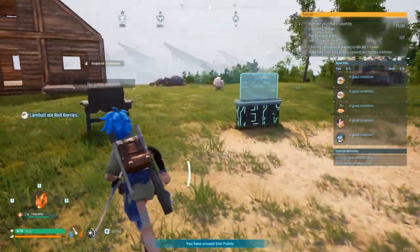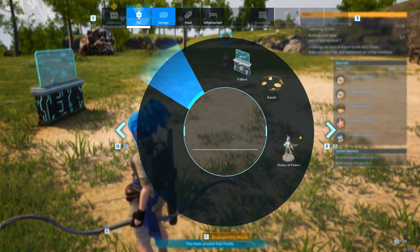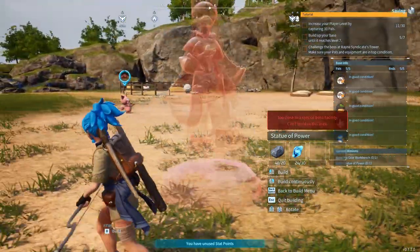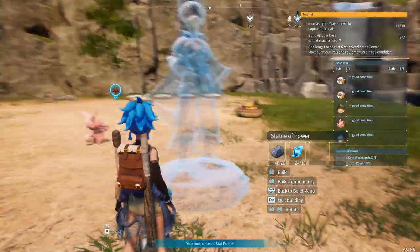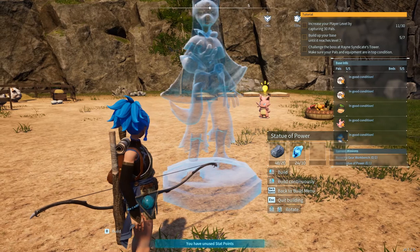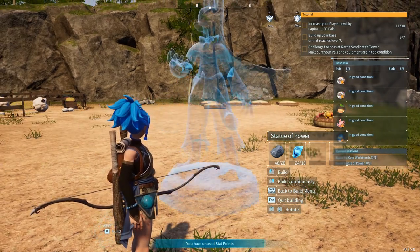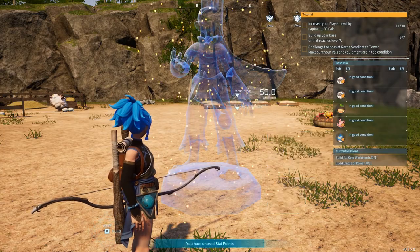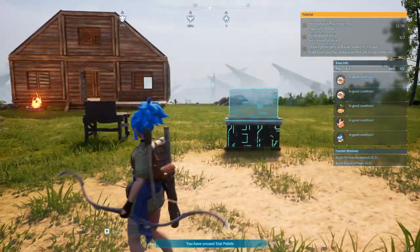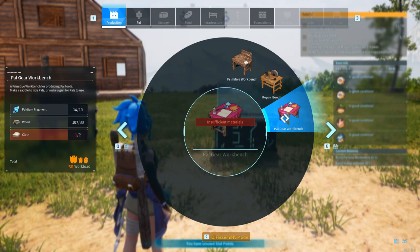So he is watering and we can focus on unlocking the next level, which basically requires us to build this Statue of Power. I don't know where should I put it, but I think this is kind of — a Statue of Power. Let's place it right over here. Then I'm gonna build these things, and what else do I need to build? I totally forgot — a Pal Gear Workbench. So we do need some more cloth.